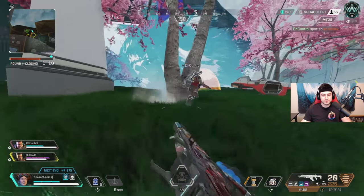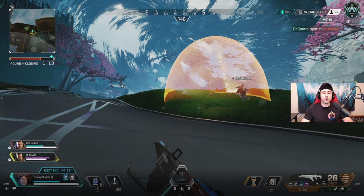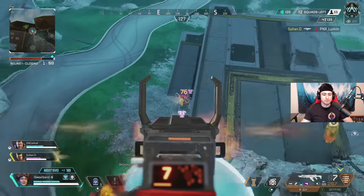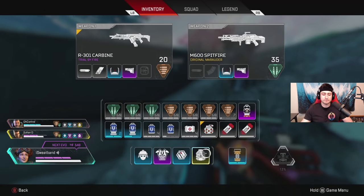We can see the Gibby bubble trying to protect that res. You always want to apply pressure — when you have a guy knocked on the other team, you do not want to let that guy get up. You want to keep that guy in your sights. We know he's not getting revived and we have to push in this 3v2 advantage. I use my lift to get the advantage on the Gibby, we get the knock, and I get two assists. The rest of the team got the kill — a decent start to the game.